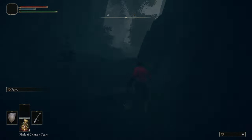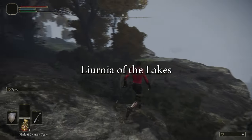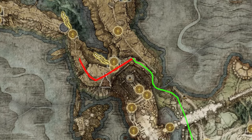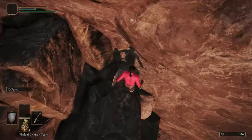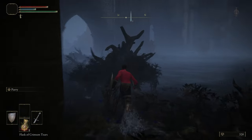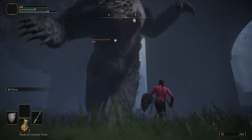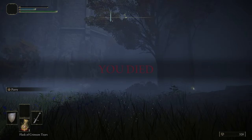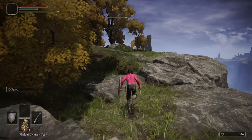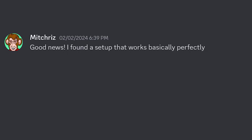Next, we'll use the not-so-secret side path to avoid Stormveil, and continue straight to the entrance of Liurnia around this area. The path down is way out of line, but you can actually scale down this rock face, which gets you to the bottom. Then keep heading straight, one more rock face, and we've made it to Liurnia. Keep going forward, and yeah, we're stuck — because all of Raya Lucaria is literally in the way.